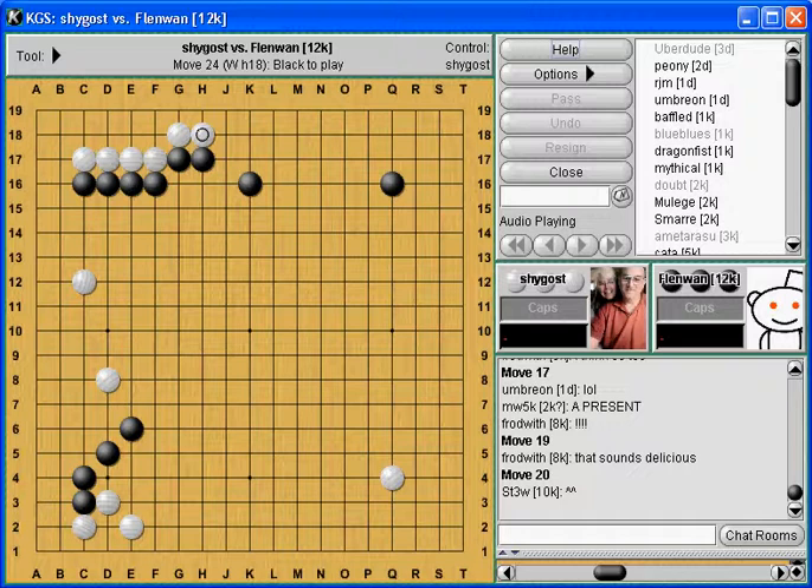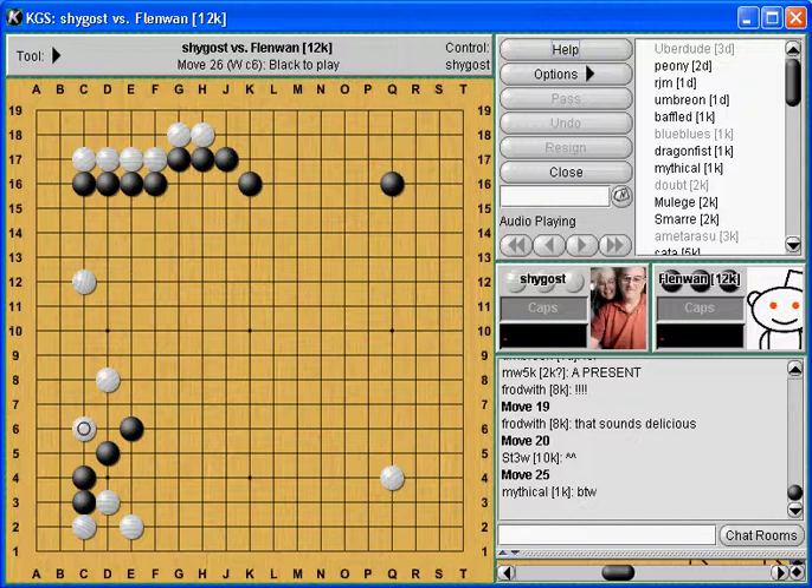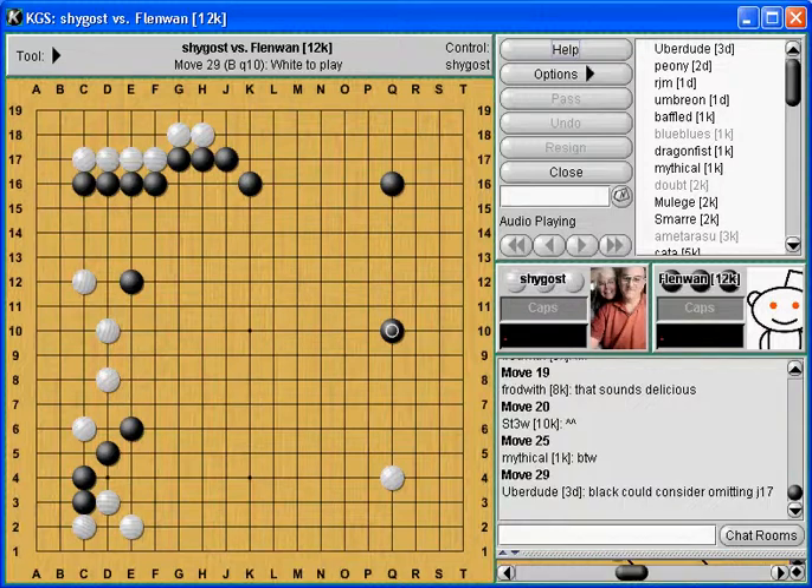If I didn't pay attention, all of a sudden - oh, that's different, that's a big difference right there. Black could consider omitting J17. Let's check that out. We'll save that sente - let's start there and have Black just omit that. I like it already; Black's already doing well. Not E12 split. Pretty better for Black, yeah. Still Black does have the wall that's negated, but better yeah. Thank you, Uber, for catching all that.